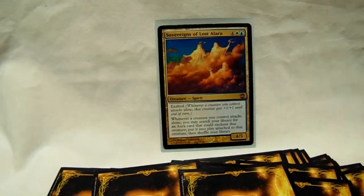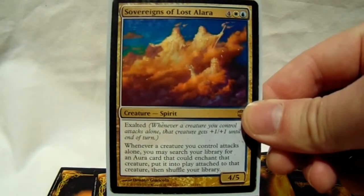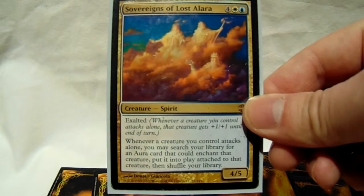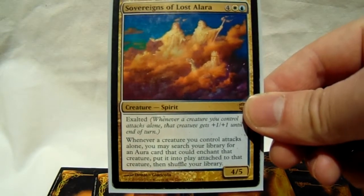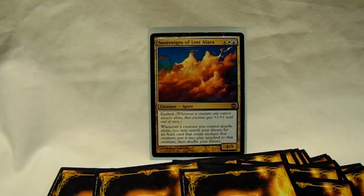Sovereigns of Lost Alara — oh, this card. Let's get a little closer. This is good. As you can tell, I adjusted my camera settings so it's not nearly as washed out; I'm hoping it looks better this time around. Sovereigns is a six-drop, blue-white, four colorless, with exalted — so whenever a creature attacks alone, it gets +1/+1. And whenever a creature you control attacks alone and triggers exalted, you may search your library for an aura card that can enchant that creature, put it into play attached to that creature, then shuffle your library.